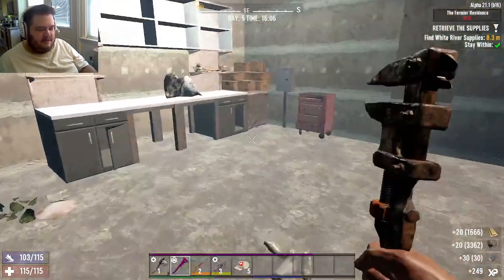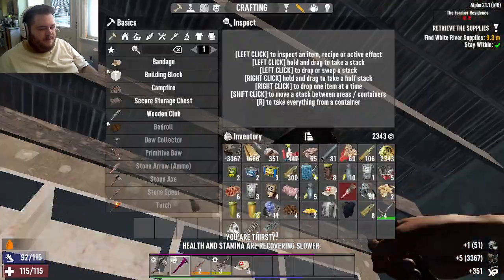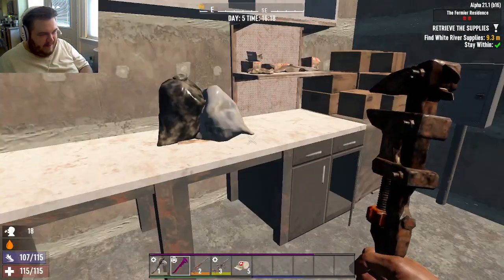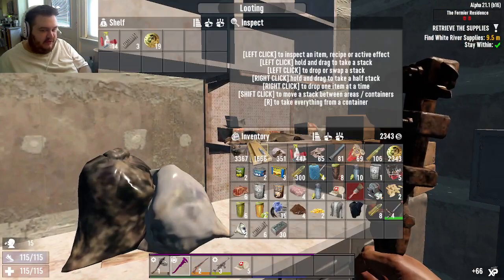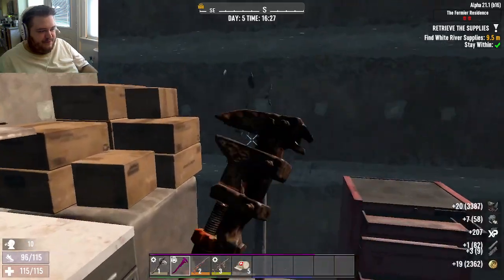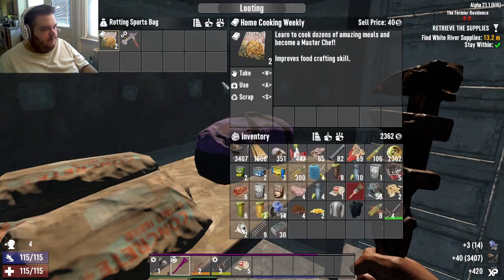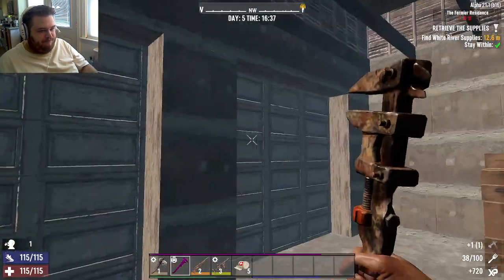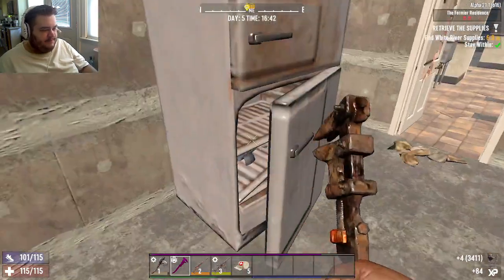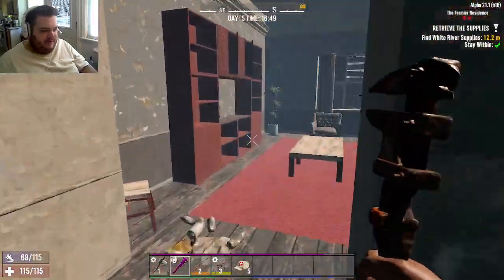Forged iron — nice. I was thirsty too, so I had to... Interesting. Refrigerator? Potato. I guess we go upstairs from here.